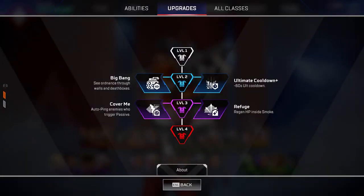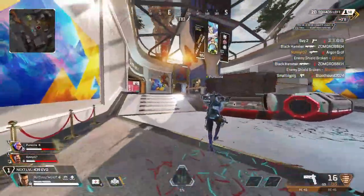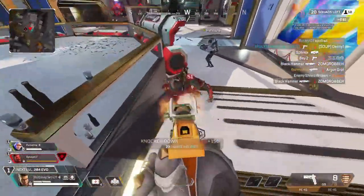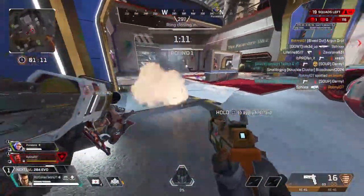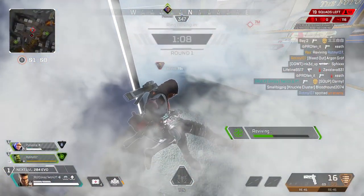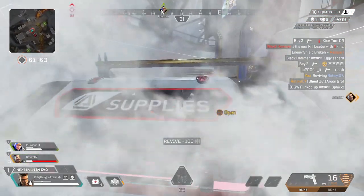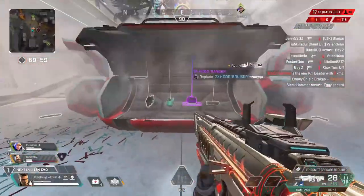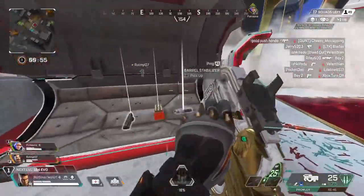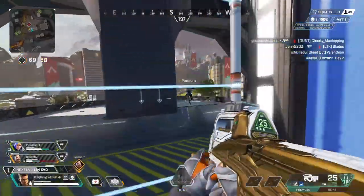The perks that go along with Bangalore are just so strong. You get the ultimate cooldown, you get healing in your smoke, or live pings when you get shot and activate your passive. In my personal opinion that passive perk is kind of useless, because any player with general game sense can see bullet tracers, and your HUD tells you the direction you're getting shot from with a red arrow. So I personally choose to heal in my smoke, which not only saves meds but allows me to heal faster and help my teammates sooner.